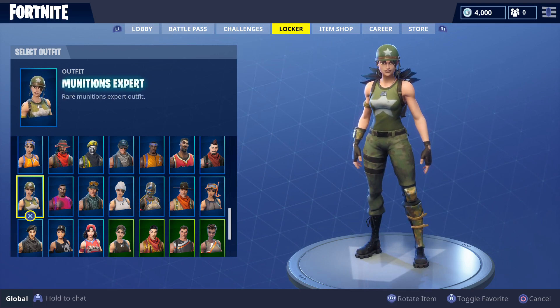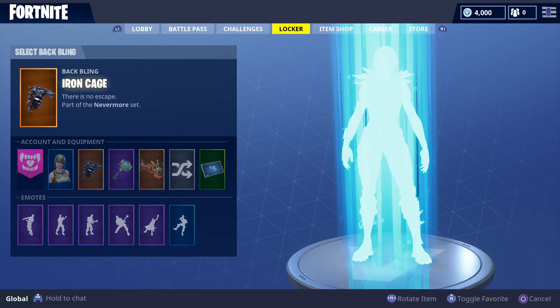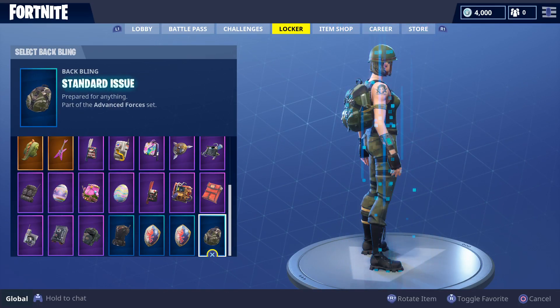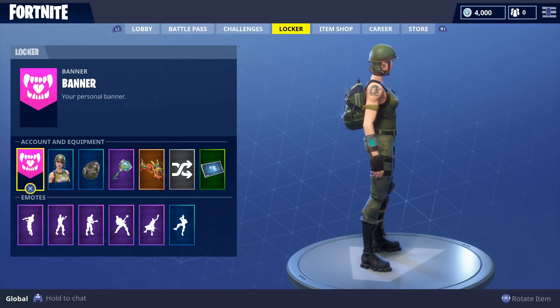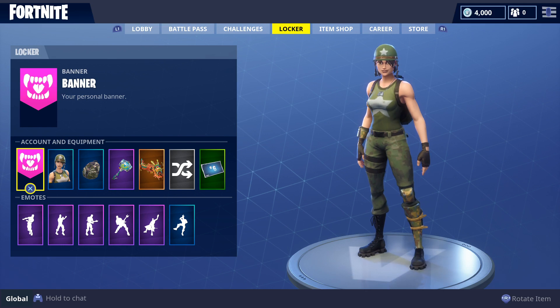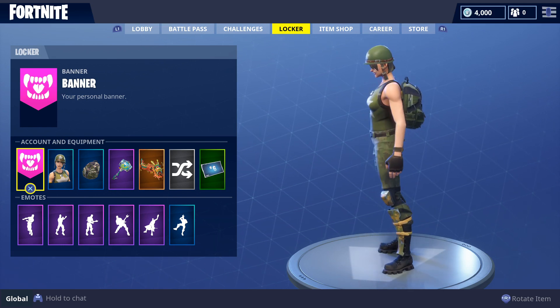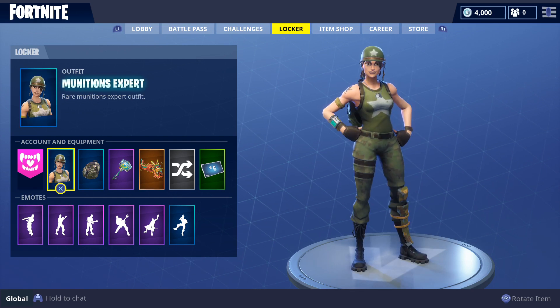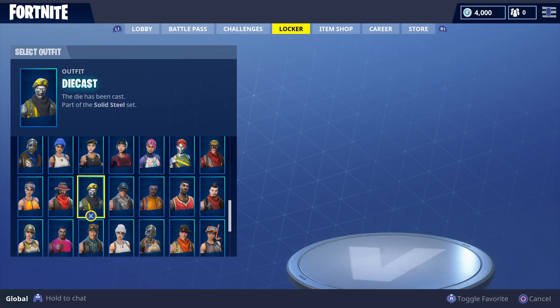At number 12 we got the Munitions Expert with the Standard Issue. This is a nice, underrated tryhard skin, man. You see someone rushing you like this, it's definitely gonna be a good fight.